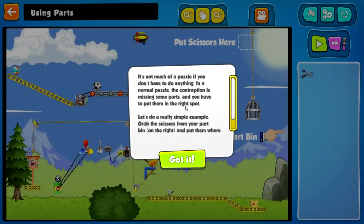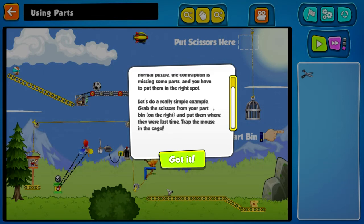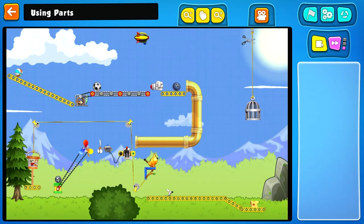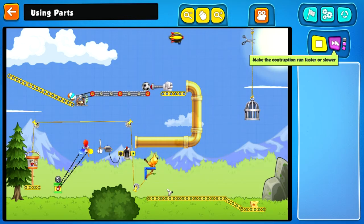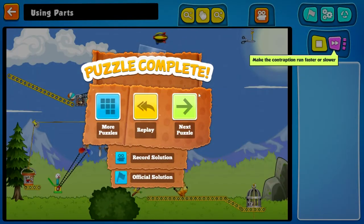Next puzzle. It's not much of a puzzle if you don't have to do anything — a normal puzzle. The contraption is missing some parts you have to put in the right place. Grab the scissors and put them where they were last time. Put scissors here. Do not put them in your eye. There we go. Yay! I learned how to use scissors.